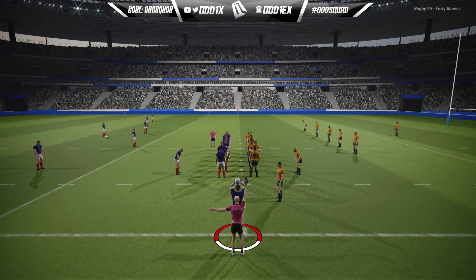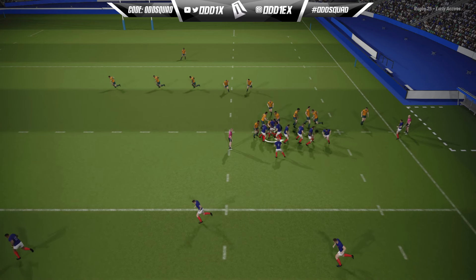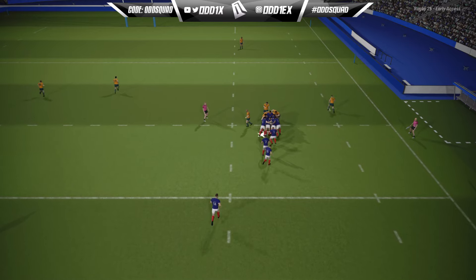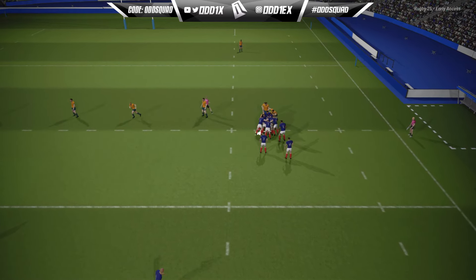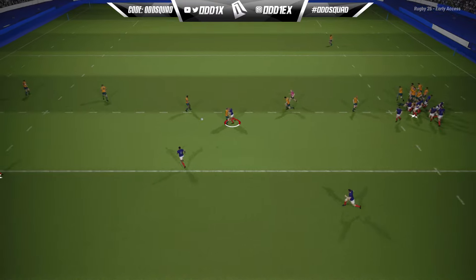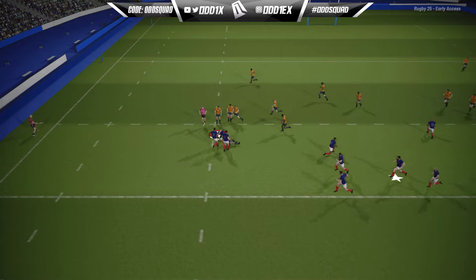As we hit the lineout, what I'm noticing now is that the HUD has disappeared - this has probably been the biggest bug for mine. Usually when the HUD disappears the game crashes not long after. What I'm doing right now in this maul is adding players and tapping it as they get added. Looking at the gameplay here, we're just trying to nail some smooth consecutive passing, and as you can see it's way better than it was before.